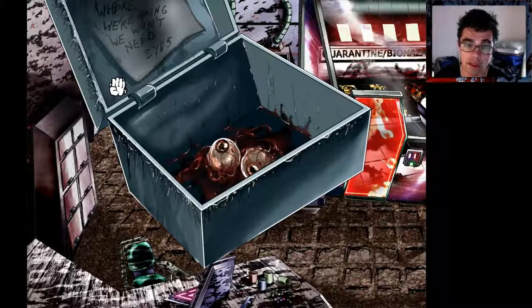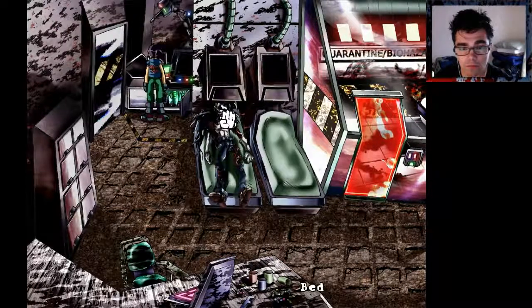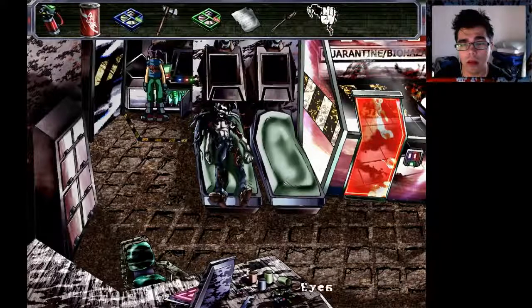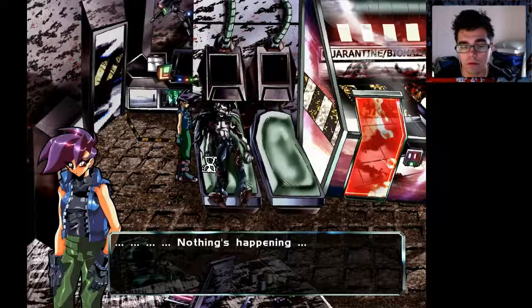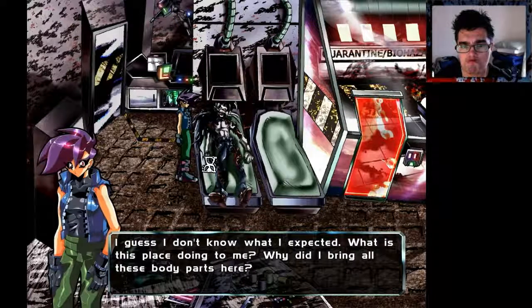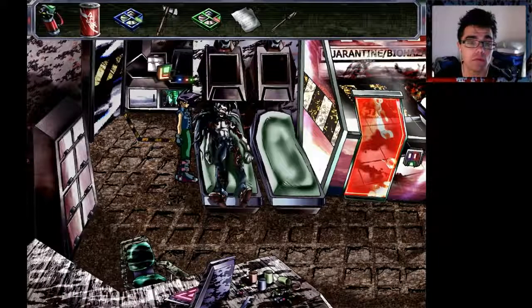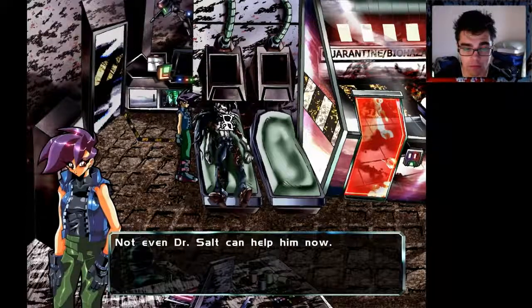Where we're going, we don't need eyes. There's a pair of nice, lovely eyes inside the box, and we need those for this guy who is not complete — but he will be complete in a minute. I don't remember again whether this guy is good or bad. There, it's complete. Nothing's happening. I guess I don't know what I expected. What is this place doing to me? Why did I bring all these body parts here? I wish I knew. Can we give him something to drink? Not even Dr. Salt can help him now.